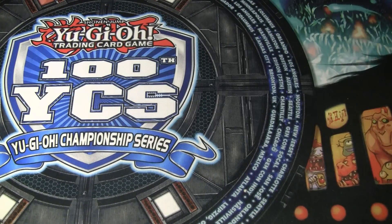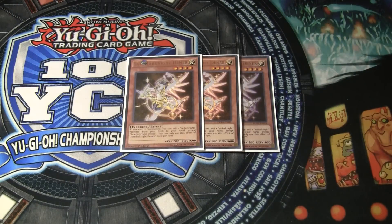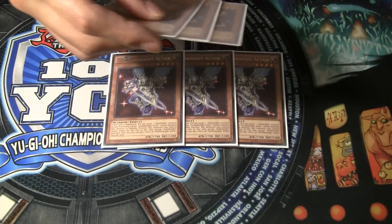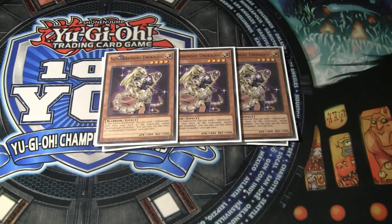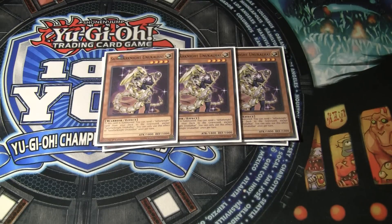To start off the list, we run triple Stellarknight Deneb. It's by far the backbone of the deck — you go into this card almost every turn. Really good to recycle with triple Altair. Next we've got three Unakalhai. This may seem like overkill, but once you see the traps, this will definitely make sense. You almost always want to open with a playable Stellarknight — Unakalhai or Deneb — so you max out on both of them just to see them as much as possible.